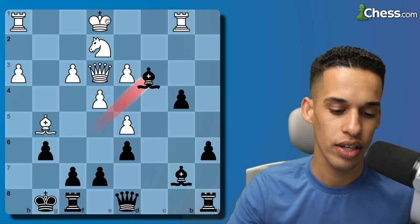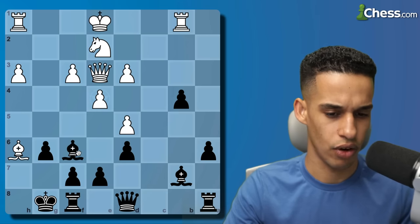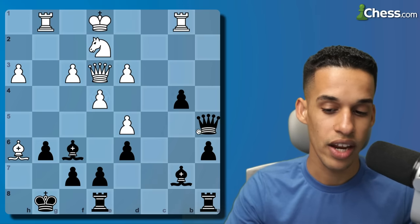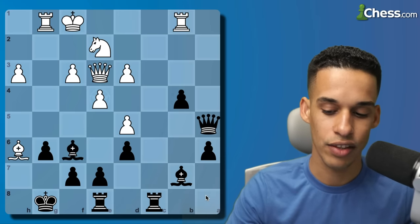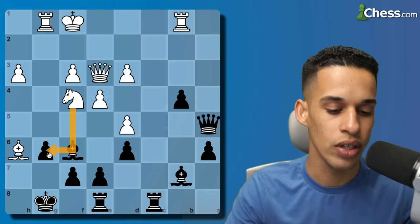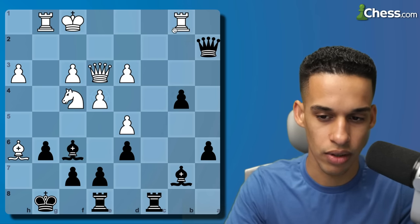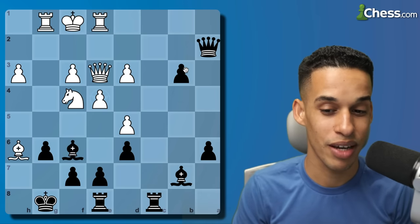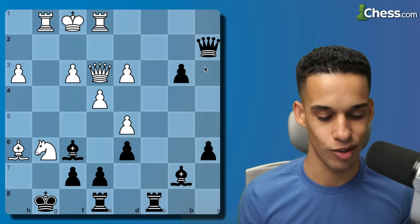My opponent didn't take - instead he went bishop h6. Playing somewhat mechanically partly because I'm getting low on time, I play rook e8. There were interesting moves such as bishop h4 or queen a5, but rook e8 was played. Then rook g1, queen a5 - there's a discovery attack in the air. My opponent moves and I activate the only piece that hasn't moved, bringing it over to the c-file. Then knight f4 - everyone knows my opponent is trying to checkmate me, knight g6 is in the air. I didn't see anything concrete so I went queen a2, hitting the rook, rook moves over, then pawn to b3. I'm thinking: if you don't find a way to checkmate me, I'm going to promote my pawn.